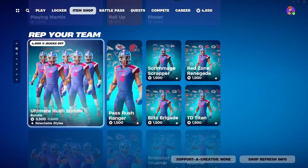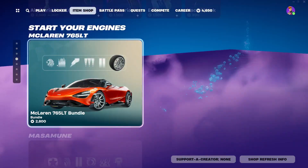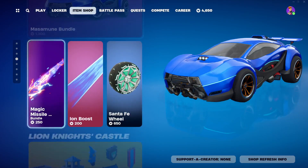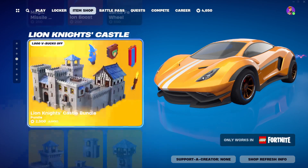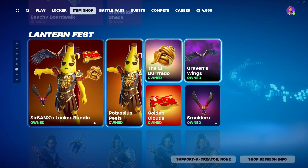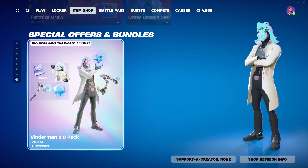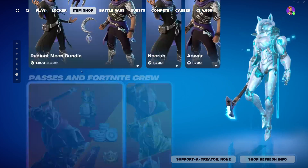Lady Gaga stuff is still here. Give Fistful hasn't changed. Rep Your Team is still here. Nike Air Force 2 is still here. McLaren, Master Mooney, all the other vehicle stuff. Lion Knight's Castle, Beachside Boulevard, all the Lantern Fest stuff is also still here. Bastions on Fortnite, Crew, Special Officer Mundals — all that is all the same.